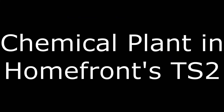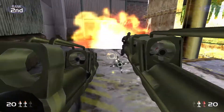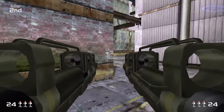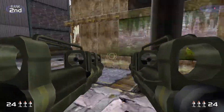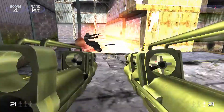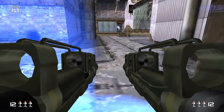Chemical Plant in Homefront's TimeSplitters 2. In the Homefront port of TimeSplitters 2, there's a fully functioning version of Chemical Plant from TimeSplitters 1 — a level that only appeared in the first game. It's unknown how it ended up there, but through editing and tweaking you can get it fully working and playable in different modes.